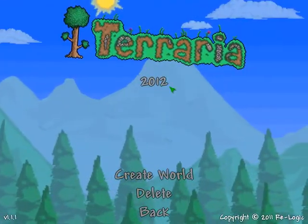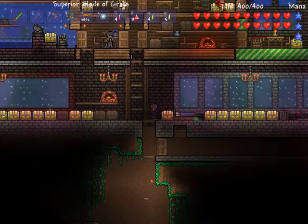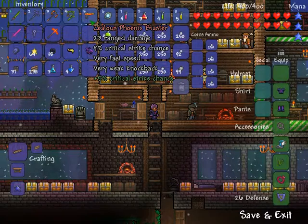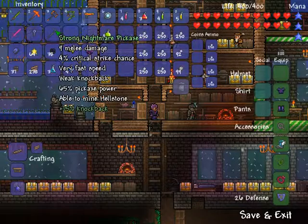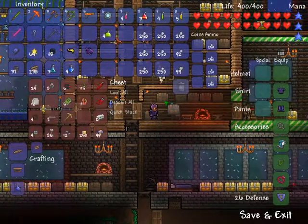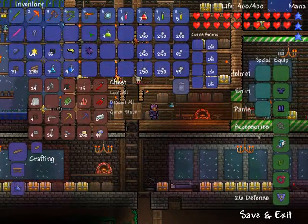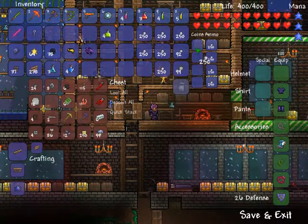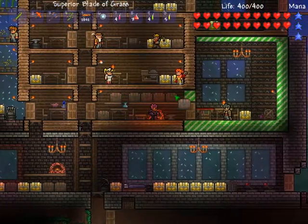Greetings everyone and welcome back to our wonderful land of Terraria. I have created a Zealous Phoenix Blaster again and I have created an Agile Molten Pickaxe. Since I don't have money to reforge them, I'm going to use them to defeat the Wall of Flesh. Currently I'm having some silver bullets, and I purchased them during the Blood Moon.